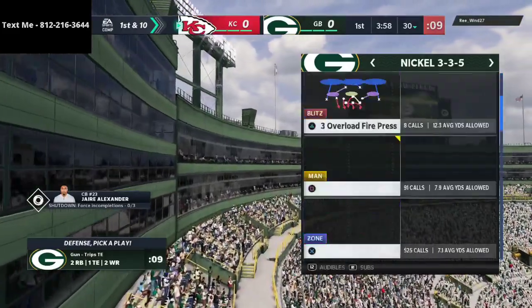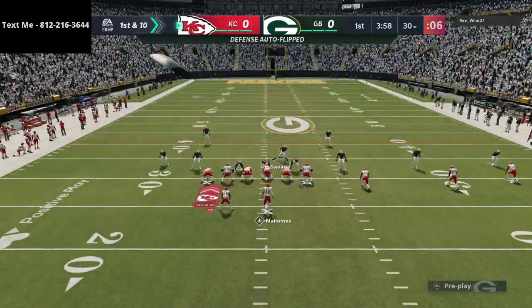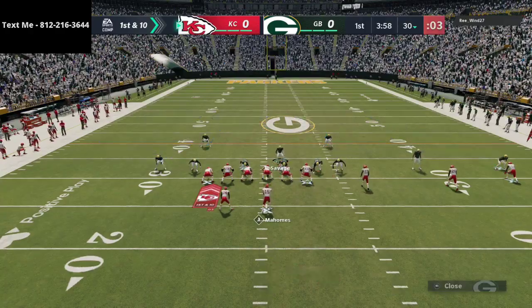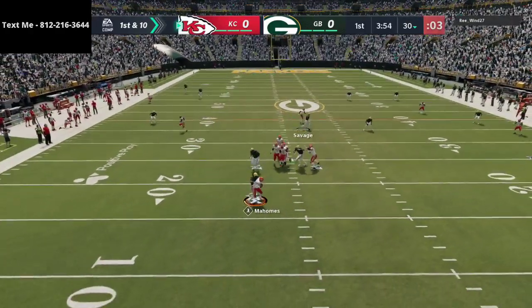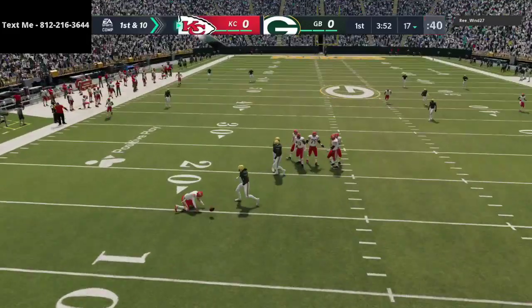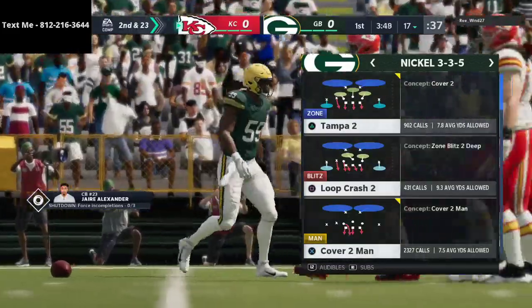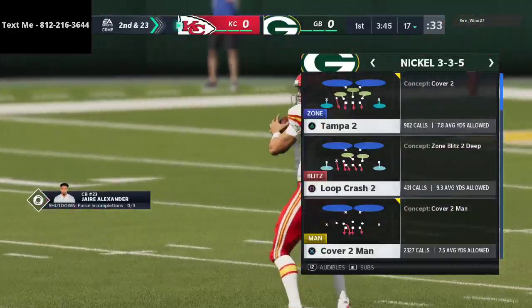Jumping into our first play now - it looks like my opponent is going to be running some trips tight end offense so I've got to be a little bit careful right off the gate. We've got a little curl flat looks like with a little drag route using the corner route, and Zadarius Smith is going to get home and we get the sack right off the gate.